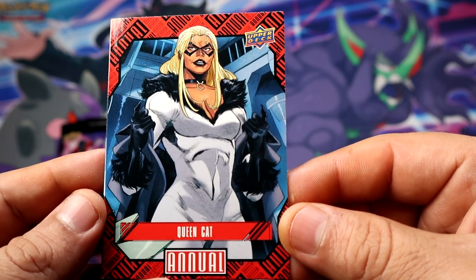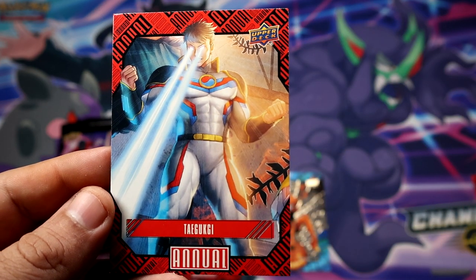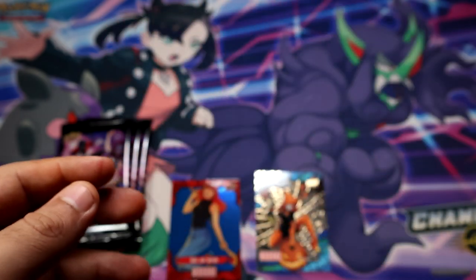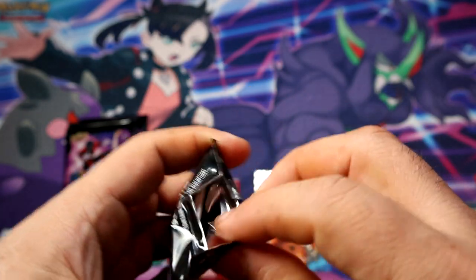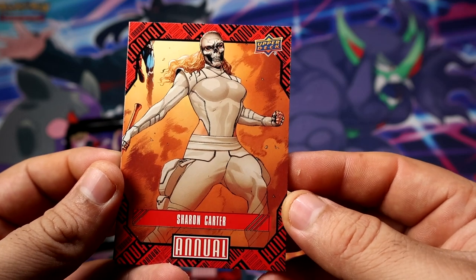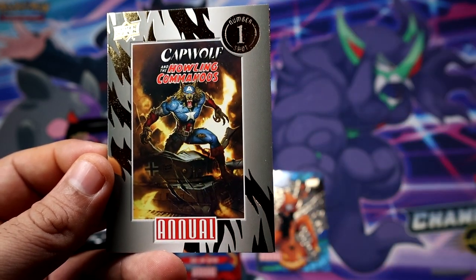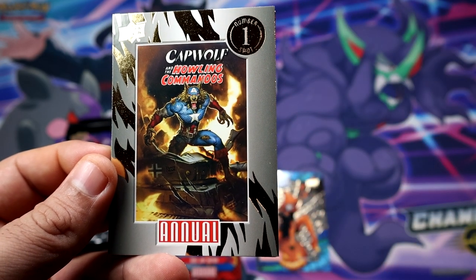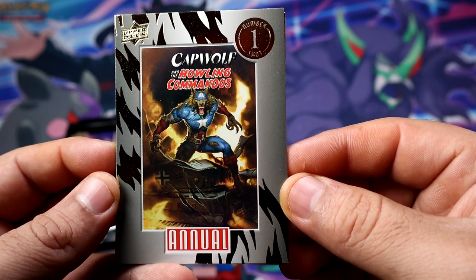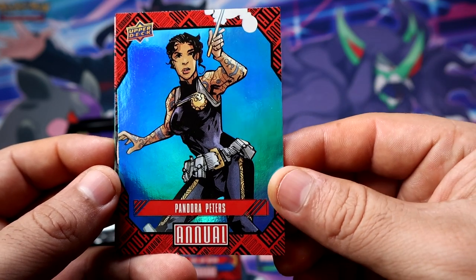Queen Cat could potentially be an experiment character, but I could be wrong. And then we have — believe he's Korean — who is this? It's a girl, Sharon Carter. Interesting, I'll try to read about her later on. We have Cap Wolf, Spot number one. Interesting. I have a blue of Pandora Peters.